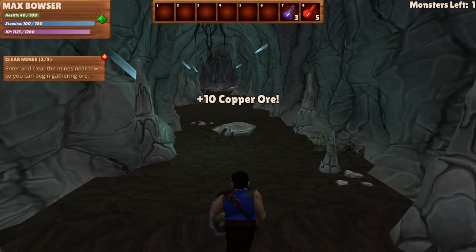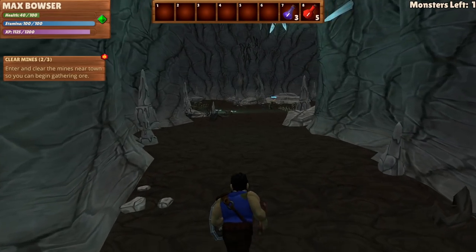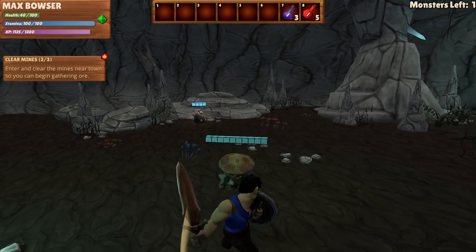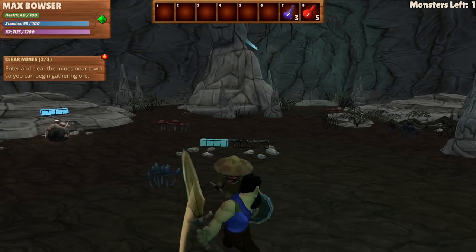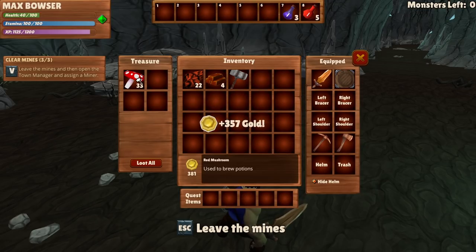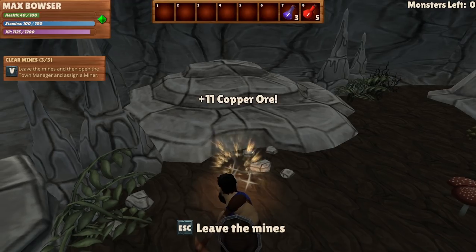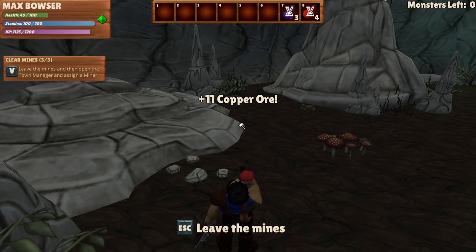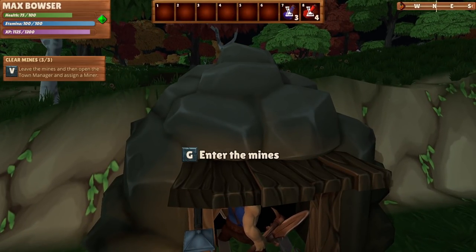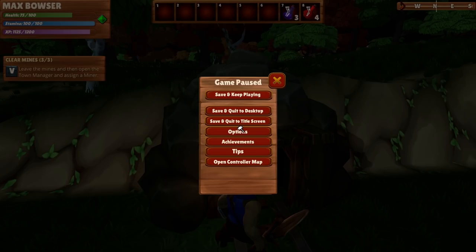This is what I remember from last time, although the caves look a lot better. They almost have a little bit of a cel-shaded look to them. I wish I had a ranged weapon so I could pull enemies to me. Oh look at that — 33 mushrooms, man. I'm going to make a lot of health potions with that. Speaking of health potions, I should probably pay more attention to my hit points. Leave the mines and open the build menu — let's save and keep playing.